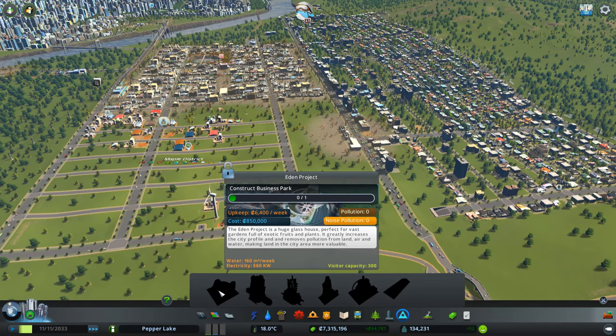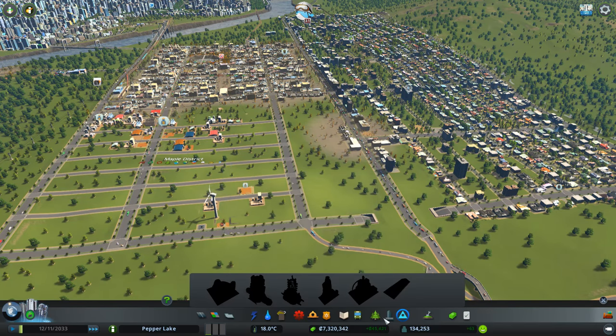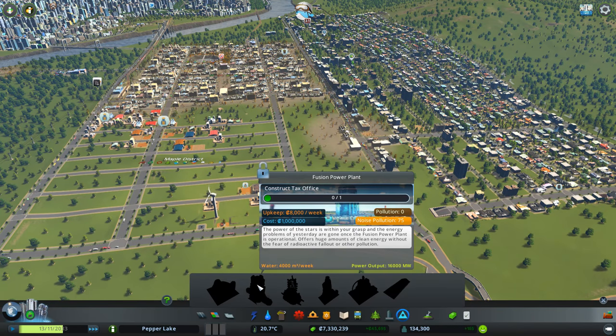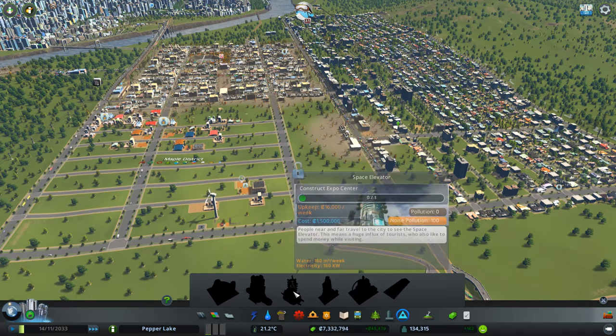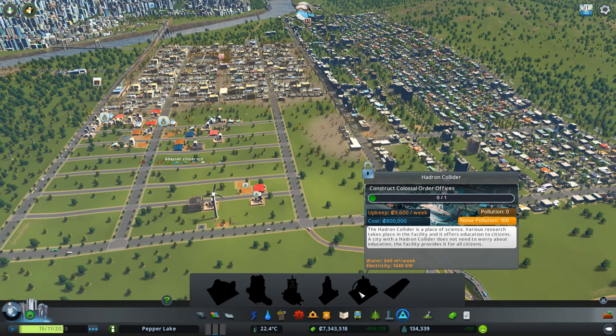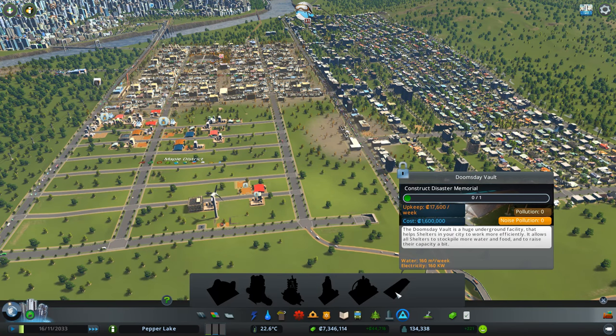They're going to bring in tourists, but they're also going to give us some benefits as well — increases the profile, removes pollution, so obviously that's good. This one — all the energy we're ever going to need. Lots of tourists for that one, so maybe we'll leave the tourist ones. Medical centres would be good — lots of medicine for everybody. Hadron Collider — don't need to worry about education. And the Doomsday Vault — a huge underground facility that helps shelters in your city to work more efficiently. It allows all shelters to stockpile more water and food and to raise their capacity.